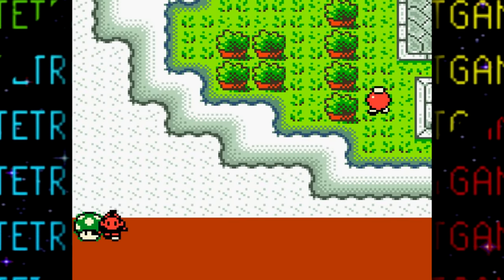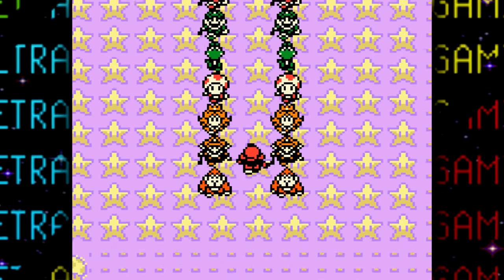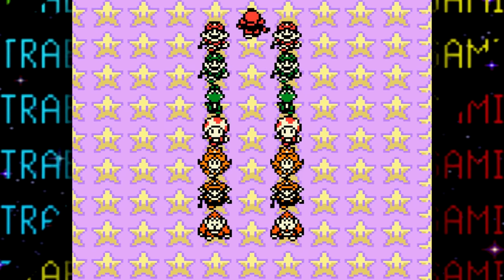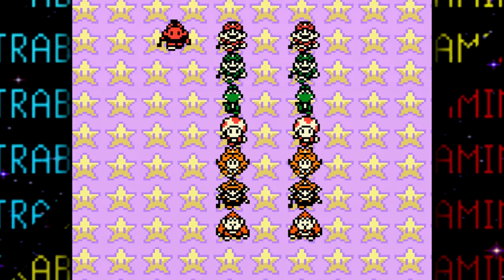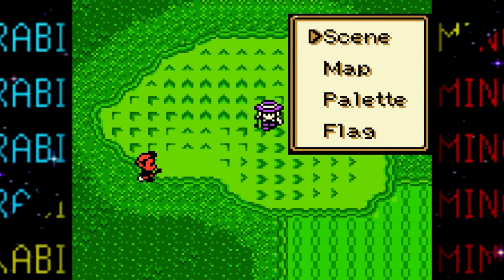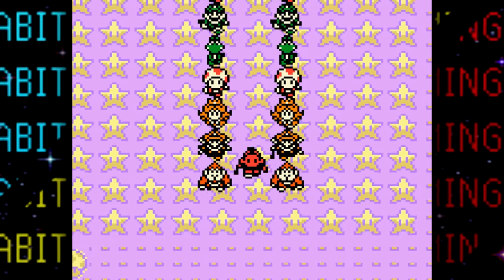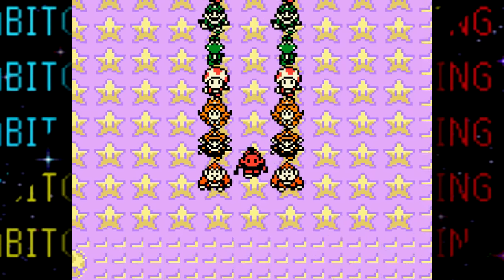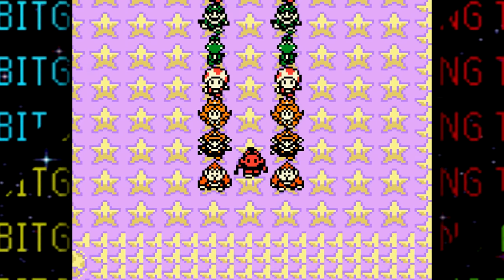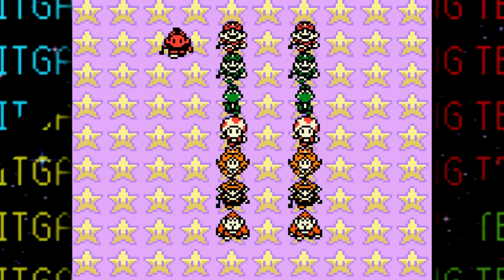There wasn't much unseen outside of normal view since the areas are super small, but one thing I did find was a normally unseen 1-Up Mushroom outside of Peach's Castle. The last notable inaccessible thing is a hidden test room used by the developers. This room can be accessed from the scene selector in the debug menu, and in it we're greeted by two columns of all the Mario characters in the game, each with a different debugging feature.